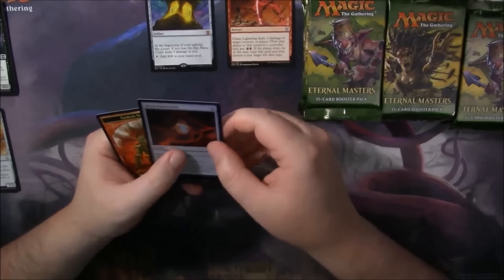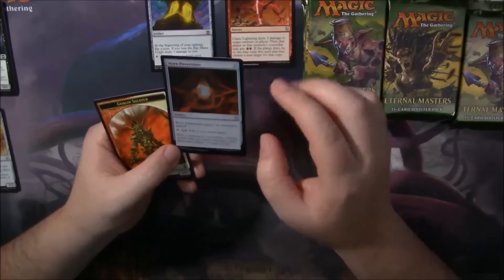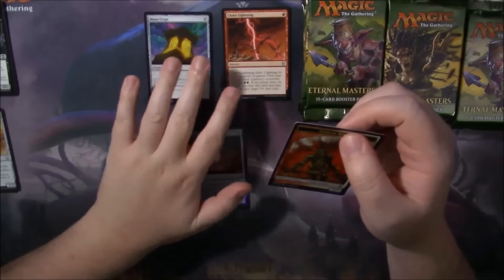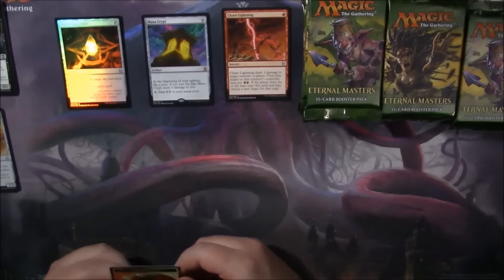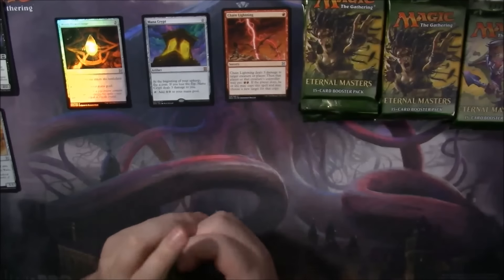Not really bad. And a Foil Worn Power Stone — that's probably worth something as well. So we'll pull that down so you guys can see it properly. We'll put our foils over here so that they're nice and shiny — look at that shine! And we got a Goblin Token, which we'll put off to the side.